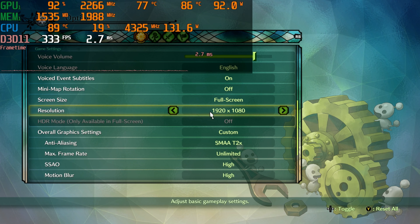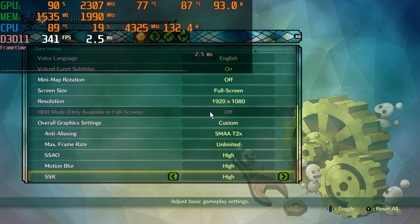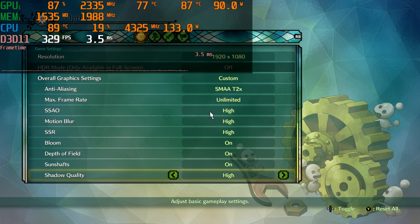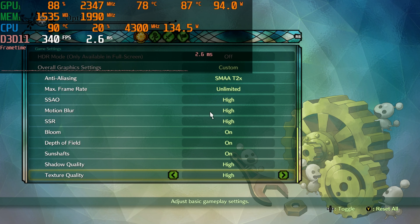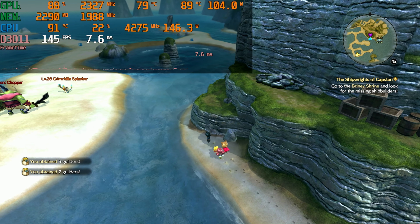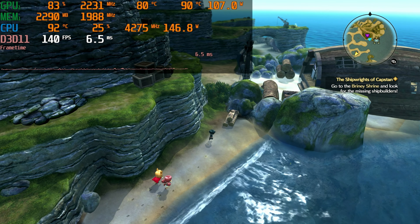Let's have a quick look at the settings here before we hop into our 1080p gameplay. Alright, that's already at the bottom — we went all the way back up to the top to stuff that doesn't matter. That's all we got here, so let's go get a little gameplay now. Let's start off our 1080p gameplay. I guess I have to go to the Brindley Trine and look for the missing shipbuilders. Otherwise I can't have a shipbuilder, and that wouldn't be good — I need a shipbuilder.